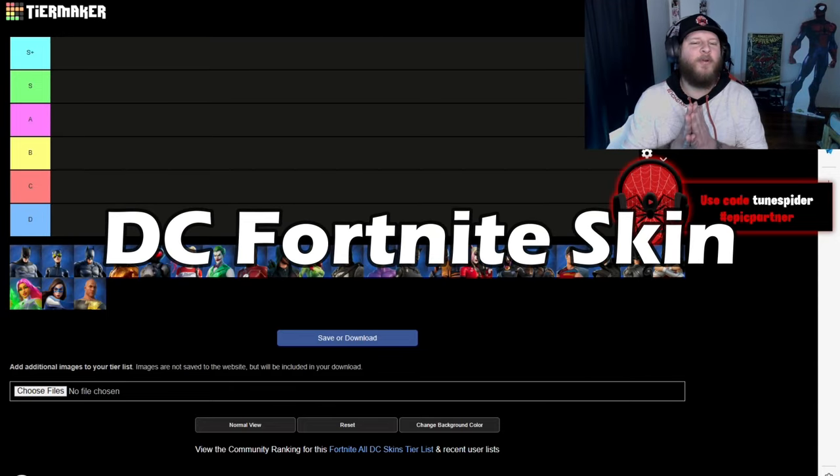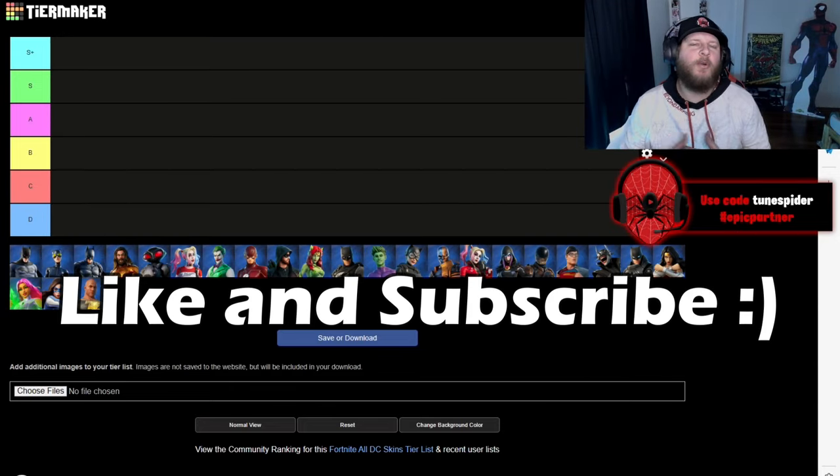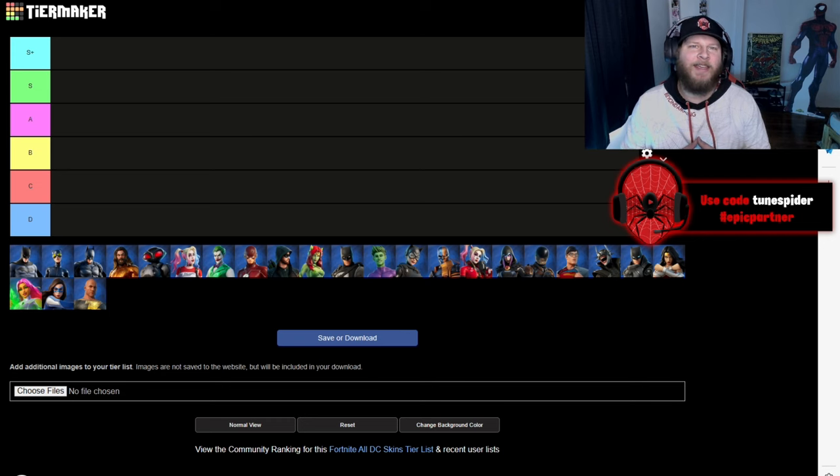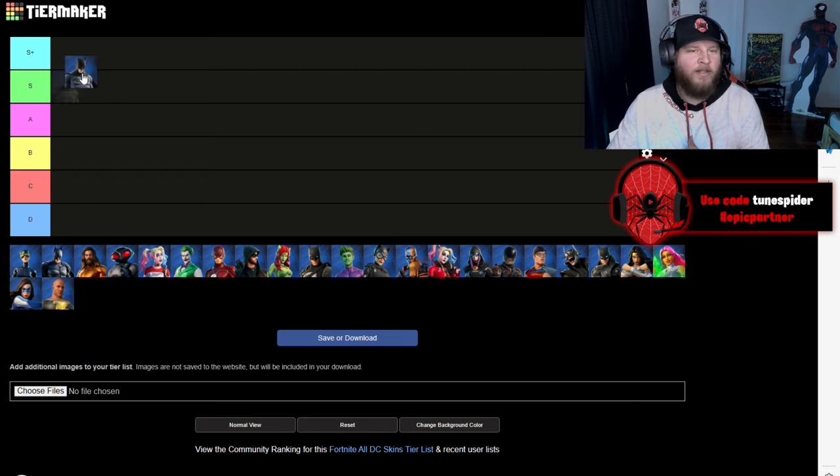Today we are ranking every DC Fortnite skin on this tier list. If you enjoy the video be sure to drop a like and subscribe, use code toonspider in the Fortnite item shop to support me. Starting off with Batman — not just Batman, the comic Batman look — going S Plus for sure.